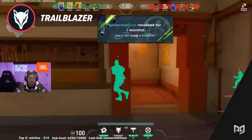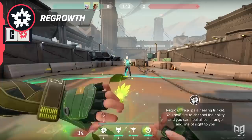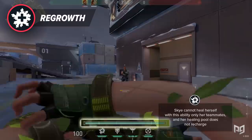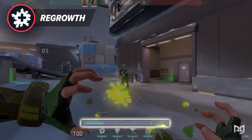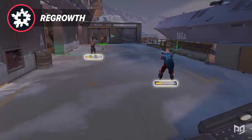Now on to one of the most controversial abilities in Sky's kit: Regrowth. Regrowth equips a healing trinket. You hold fire to channel this ability and you can heal allies in range and in line of sight of you. This ability costs 200 credits and can be reused until her healing pool is depleted. It is important to remember that Sky cannot heal herself with this ability, only her teammates, and her healing pool does not recharge. Many people complained when Sky was revealed that the community did not want another healer in the game. Many players are just now getting used to playing the game without the main healer, Sage, and most of the Valorant community is in favor of healer-less matches.